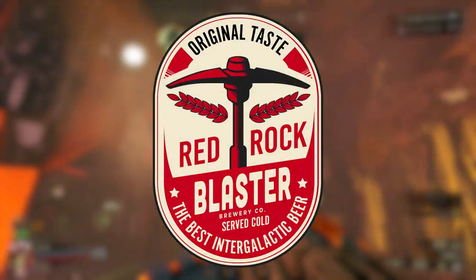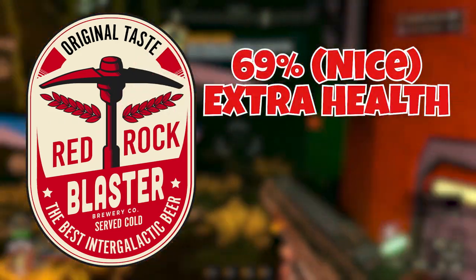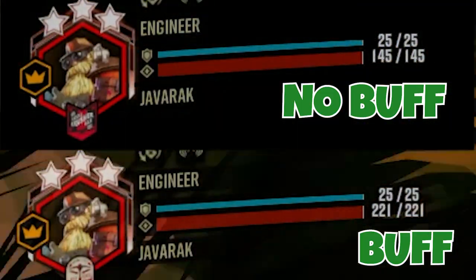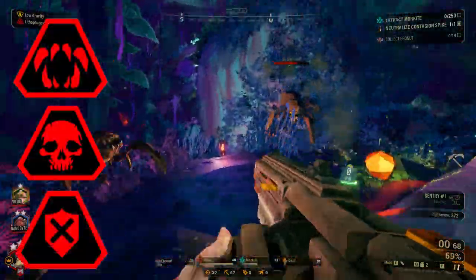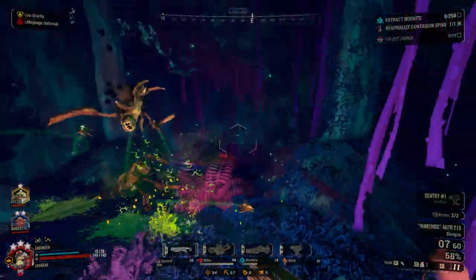Red Rock Blaster is up next, and this one is super simple and useful — it gives you almost a 70% increase to your max health. There really isn't a reason not to take this one when it's available, as more health is never a bad thing. It can help a lot especially if a mission has really difficult hazards like lethal enemies, elite threats, or shield disruption, or if you are doing an elite deep dive.